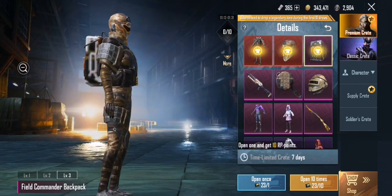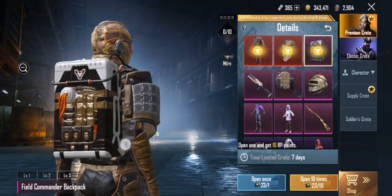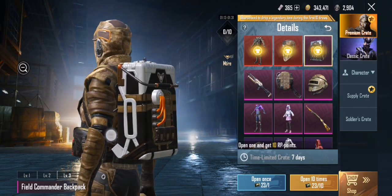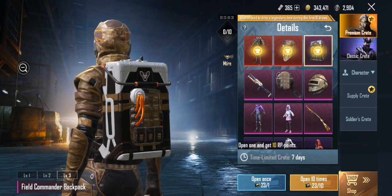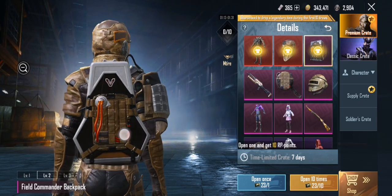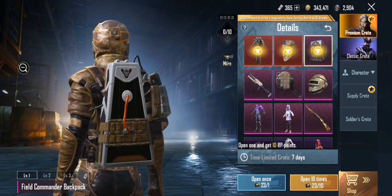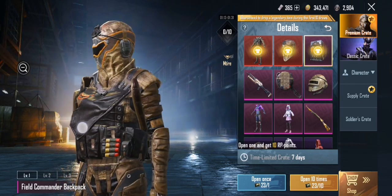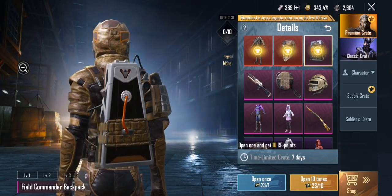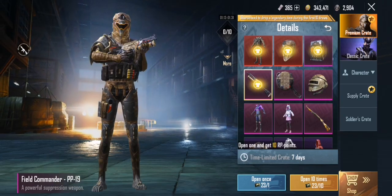The backpack skin at level 3 is a boxy type thing but it's different — it's good. Level 2 is a star type, nice. Level 1 is nice too. Every level it's the boxy thing, the size just matters, like other bag skins.